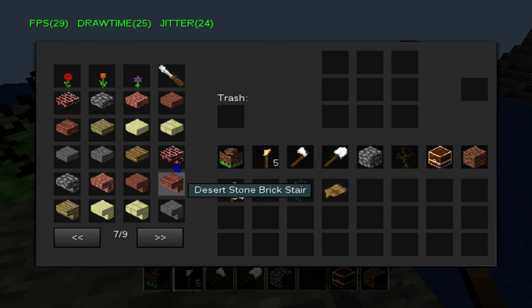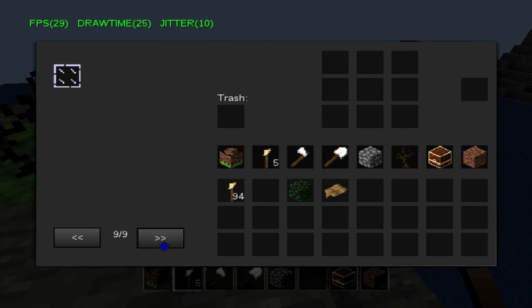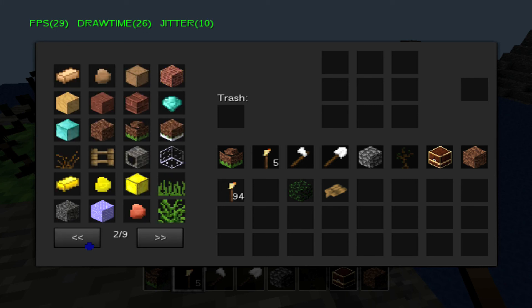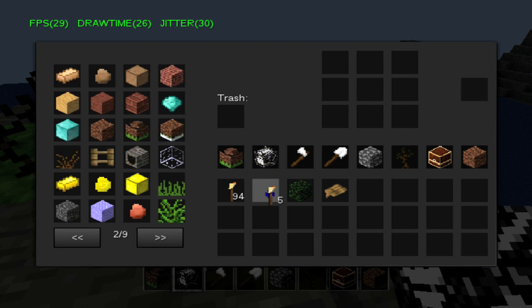A screwdriver — what do I do with a screwdriver? There's all the colored dye. Heavy metal steel bottle. I'm still at a bit of a loss for all the cool stuff I could do here. Then again, it's going to take me a while to get used to this control setup. Is that ice? I'm used to Minecraft on the PC — I don't know how people play it on the console.